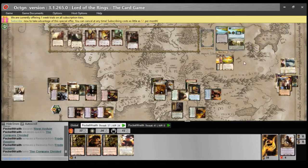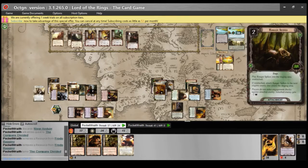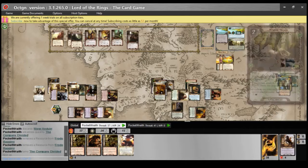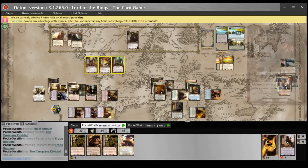Every enemy has zero engagement cost until the end of the encounter phase. This enemy has an engagement cost of zero, but we do not make engagement checks against it because of the Ranger Spikes. So we only have to deal with these three enemies.